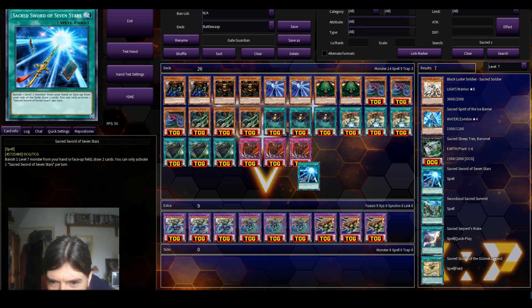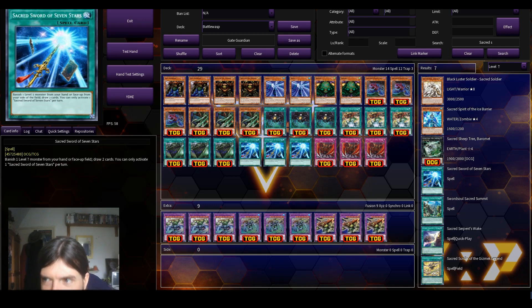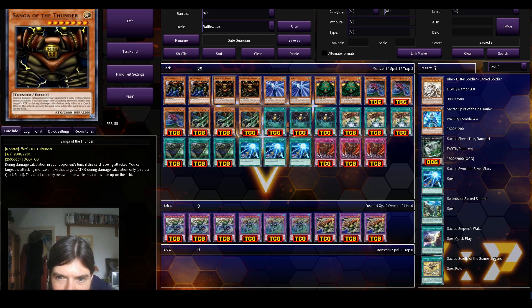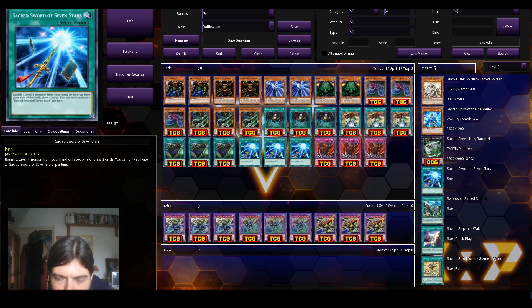I'm going to play three copies of Sacred Sword of Seven Stars because we play a lot of level seven monsters. I don't remember what Cyberknight played, but I don't really want to make a carbon copy of his deck.